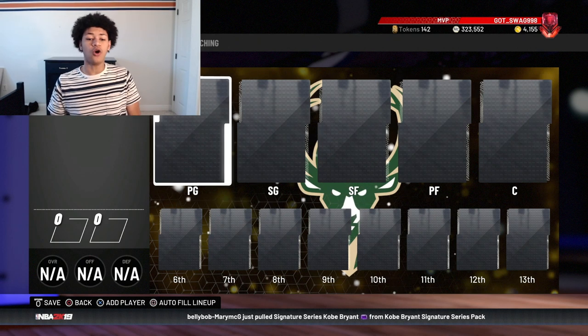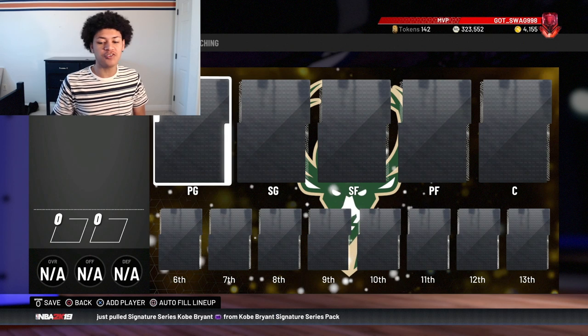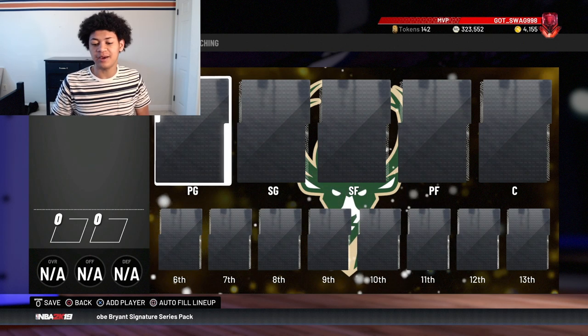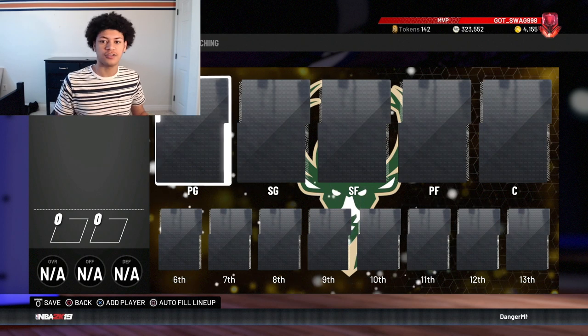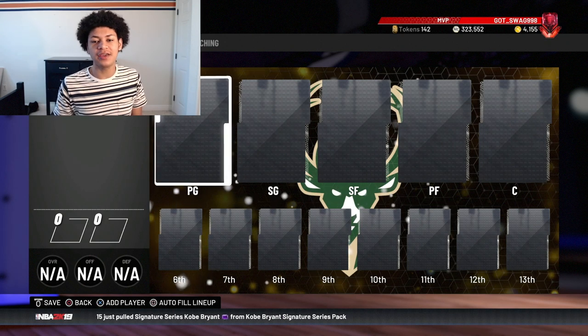In this video we're going to be doing the tallest players at every single position, so let's dive straight into it and form this squad together. As you can see on the screen we have a squad of 13 players — 13 gray spots on the roster that need to be filled. Let's fill the squad up and then begin gameplay.